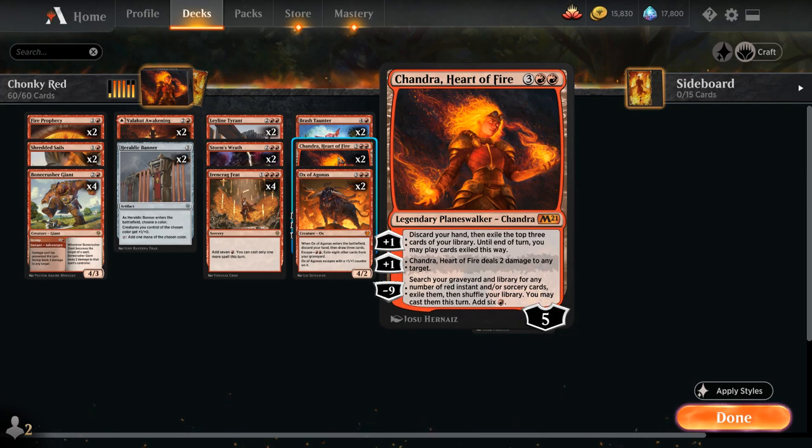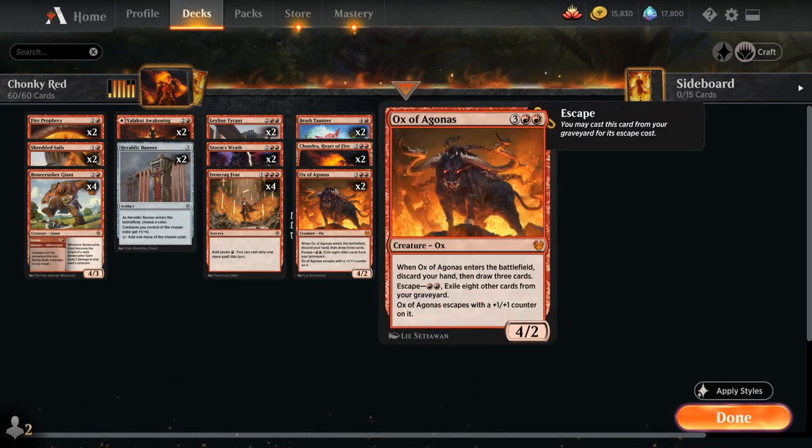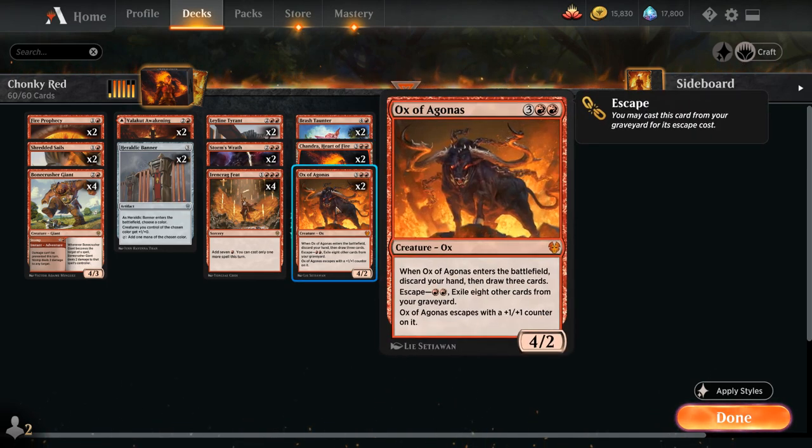We also have 2 copies of Chandra, Heart of Fire, a 5-loyalty planeswalker that can plus 1 to deal 2 damage to any target, but can also plus 1 to discard our hand, exile the top 3 cards of our library, and then play those cards until end of turn — potentially providing a nice bit of card advantage. And 2 copies of Ox of Agonas, which is great against the various mill decks. We can potentially escape it out of the graveyard for just double red by exiling 8 other cards, and when the Ox enters the battlefield we discard our hand and draw 3 cards, and if we escaped it, it also gets an additional +1/+1 counter.